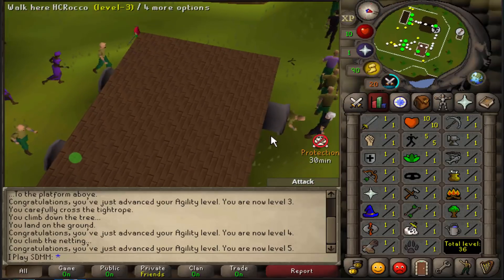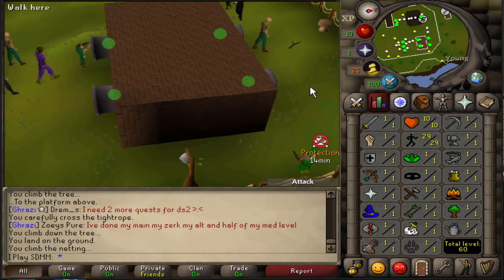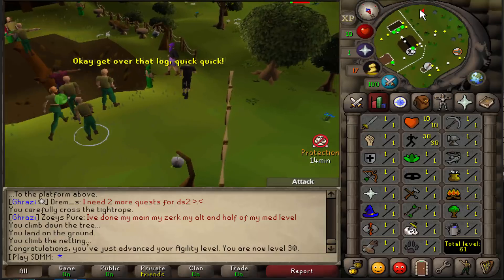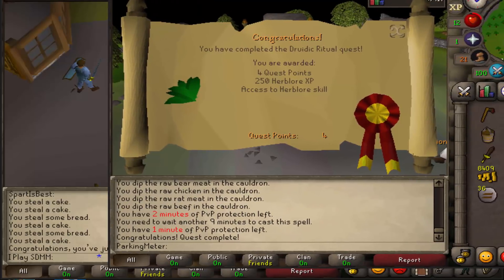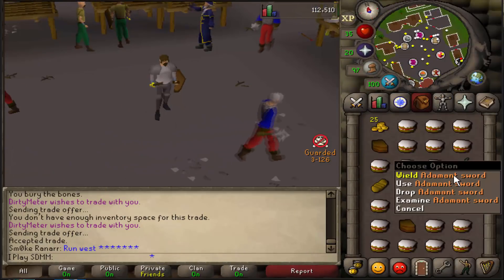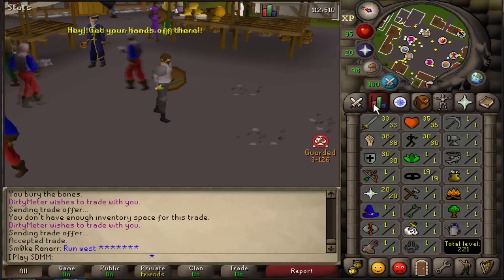Definitely rushing Monkey Madness, Lost City, and then the Dragon Defender. That should be level 30 agility — nice! Now let's get out of here. I'll probably go to Ardougne and steal about a hundred cakes. I just finished Druidic Ritual on the alt — that's going to be my herblore alt. Using my 10k to buy steel plate body, iron plate legs, and an adamant sword.